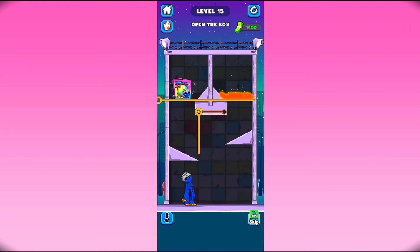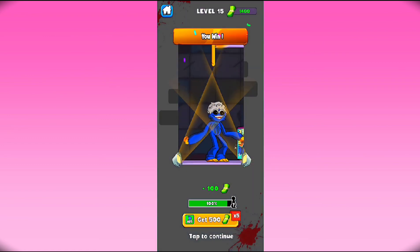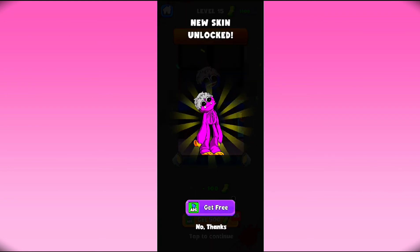Level 15 - open the box. First of all just move out this pin here this way and stop the lava, and then release this pin here and the box has dropped down. Open this box and there we go, now the level is complete. We collect this box here, then click to open, and just tap on continue.